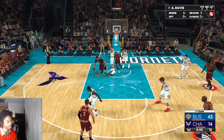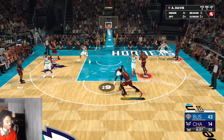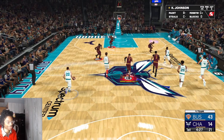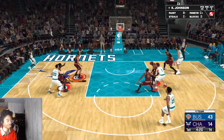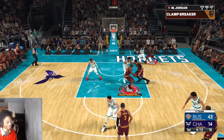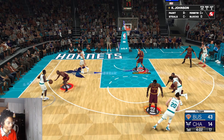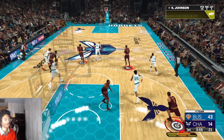All you gotta do to get rebounds when you really want to try to get rebounds — just jack up any shot. On your controller, press Y, shoot up a shot and you should usually rebound. And we got our block — let's go!